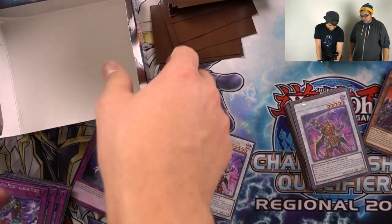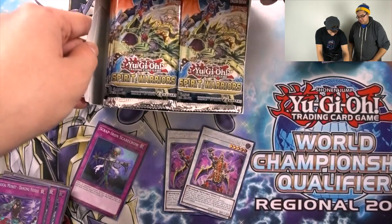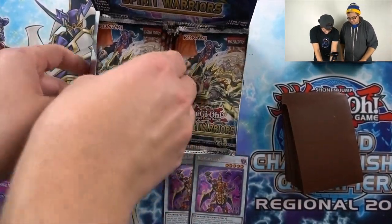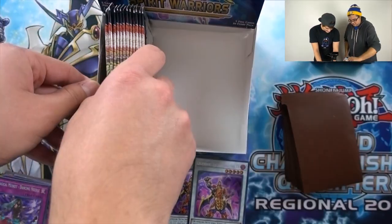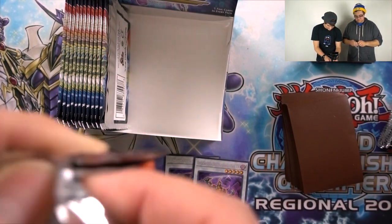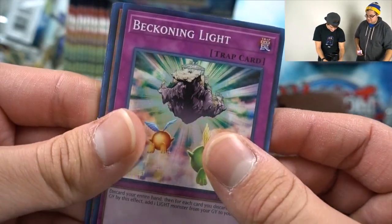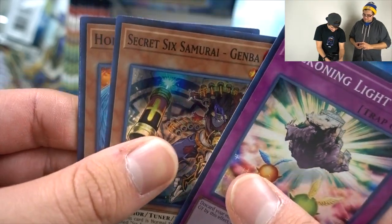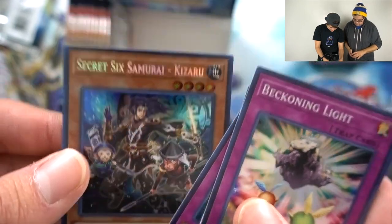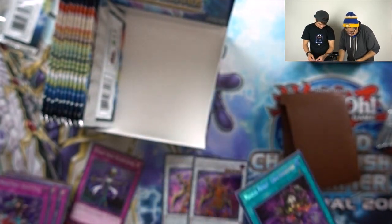Let's finish up and get to the last box. Beckoning Light, Secret Samurai Genba, Honest, Scrap Iron Scarecrow, Secret Six Samurai Kazaru. We got Calamity, Doc, Smoke Signal, United, and another Cross-Domination. Nice — there you go.